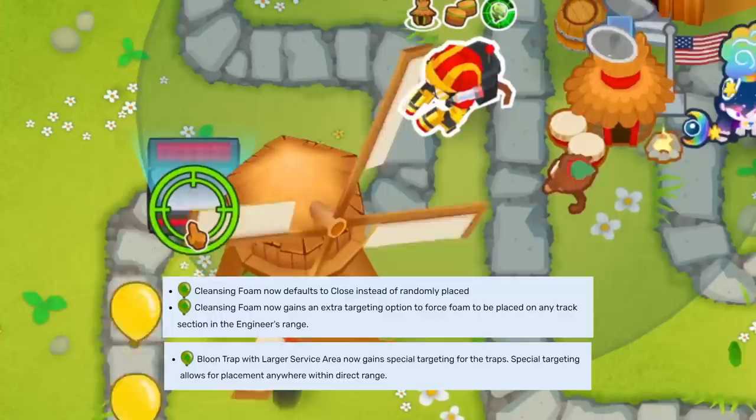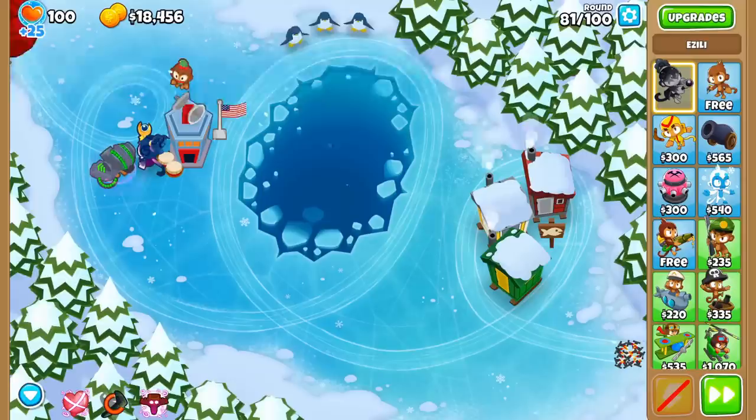Now the Engineer can target exactly where he places his Cleansing Foam and Bloon Traps. Gone are the days of Foam RNG and traps being set too close. This vastly improved his farming and reduced RNG on tough rounds.